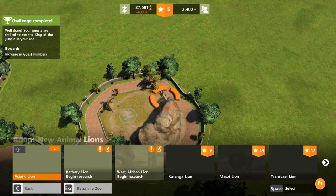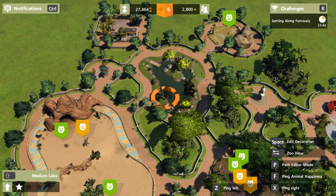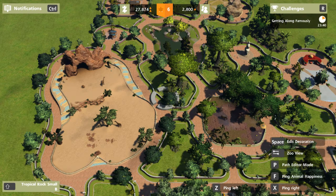Let's check our status. We've got the lonely giraffe and the lions. We need to make sure everybody is happy. Let's ping animal happiness — so we only have one lion so far. We have two unhappy elephants and one unhappy giraffe. Lambert is happy, Johnny is big enough, but Victor is not happy.